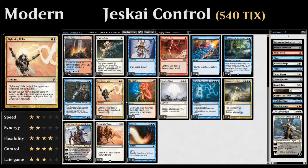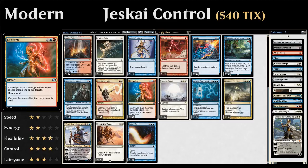Two copies of Lightning Helix—a nice removal spell that also gains us life, so it shines against burn and aggressive creature decks. Two copies of Electrolyze, which can split two damage and draw a card, shining against one-toughness creatures where we might pick off multiple creatures while drawing a card—great against cards like Lingering Souls.